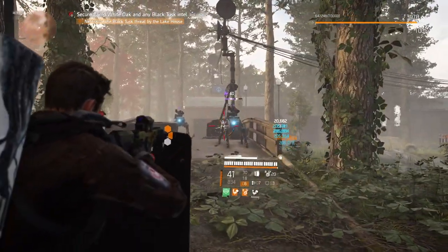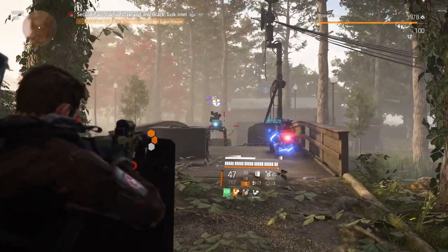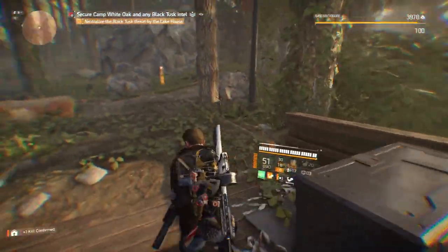I don't know if you knew — warhounds have weak armor on their legs, especially right there on the hip joint. So you can kill them before even breaking their armor. See it like this — yeah, that one's dead.